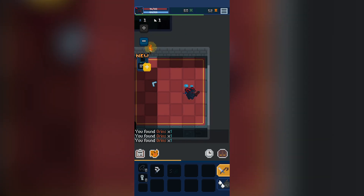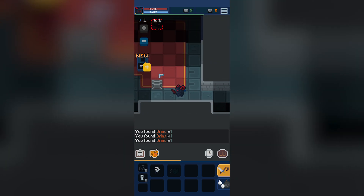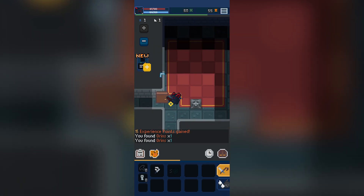This is somewhat turn-based in essence — if we completely stand still then the world stands still and the enemies only come forward as we move. You can see an enemy in the top left right now; if we stand completely still it stands still too, but when we move they move, so at least we can have a little second to think.